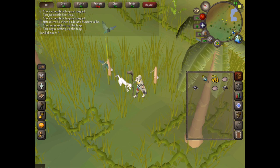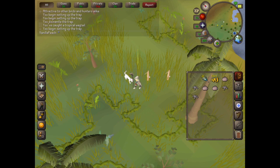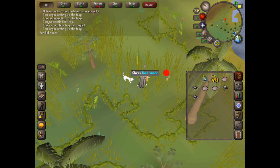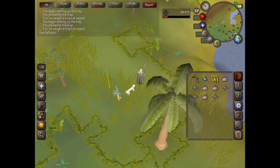So we've caught one of them. And we've caught another one. Just play around with where you place the snares — some places will probably be better than others, but as long as you're around this sort of area then you should be fine.